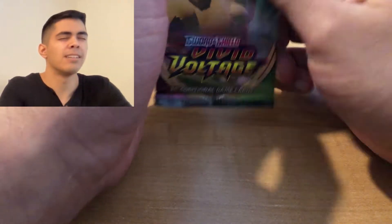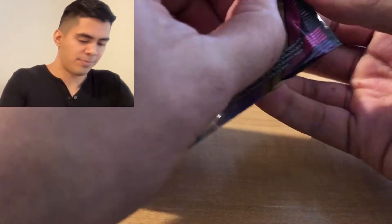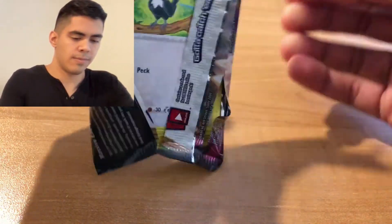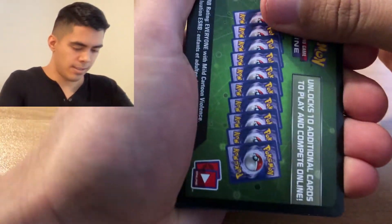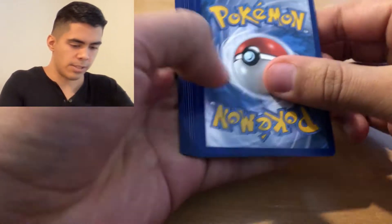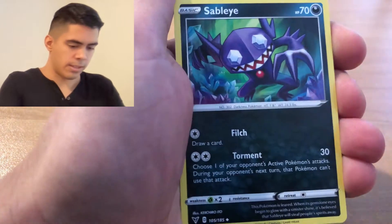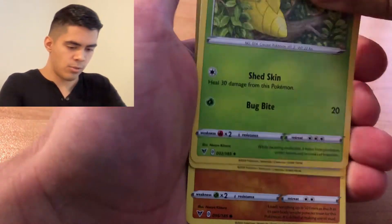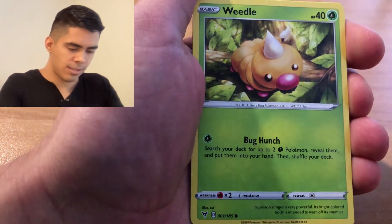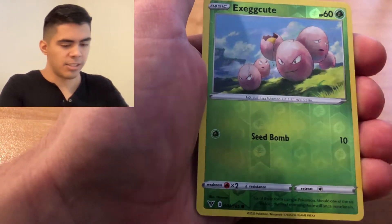I'm going to pray to the waifu gods - grant me a waifu mastery. Let's hope for an Amazing Rare. It will be my first Amazing Rare. Fighting Energy, Sigiliyph, Cramorant, Kakuna, Pikapek, Mudbray, Joltik, Tallow, Exeggcute, and... the Alchemist. Alright, so let's go ahead and look and see.